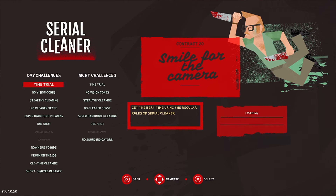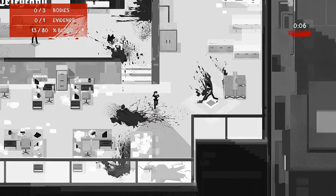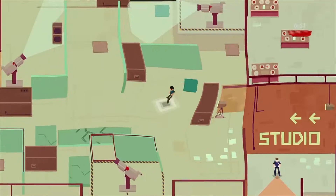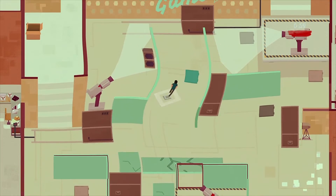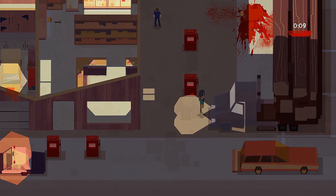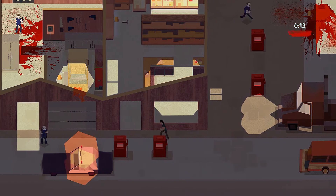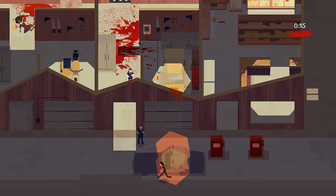In Serial Cleaner, story mode is the most important mode in the game. But we also have around 20 challenge modes. One of my favorite challenges is the all-time mode, in which you can play all our levels in black and white. In drunk mode, the vision is blurred, so it's more difficult to see what's going on. In super hardcore mode, you don't have any vision cones, any sound indicators, and no prompts — so you have to figure it out all by yourself. Story mode and challenge modes in Serial Cleaner are not everything that the player will get.